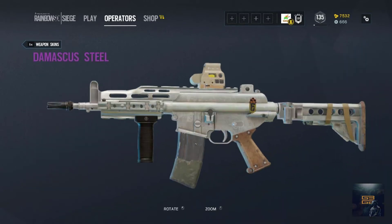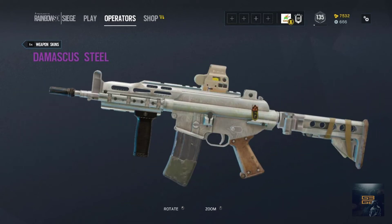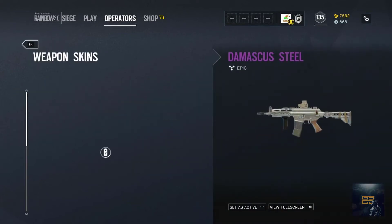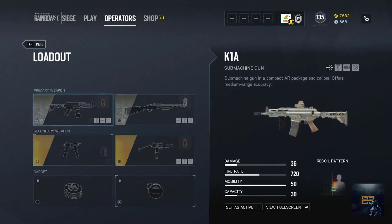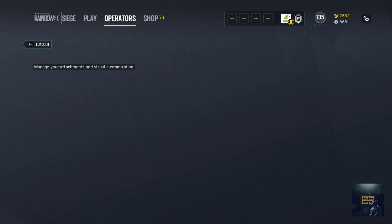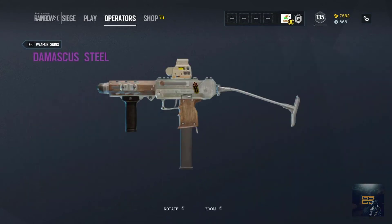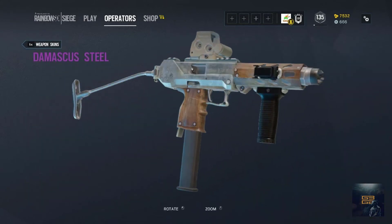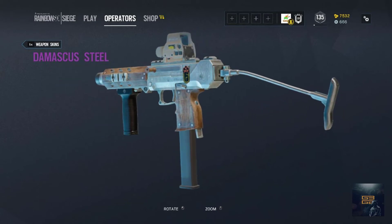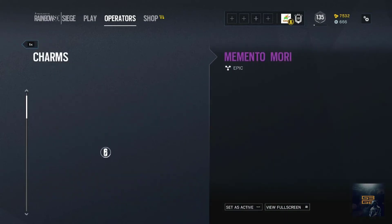It's kind of a good two-tone finish and looks good. Let's see that on this secondary weapon — it's a combination of wood and silver. And let's check the charm.